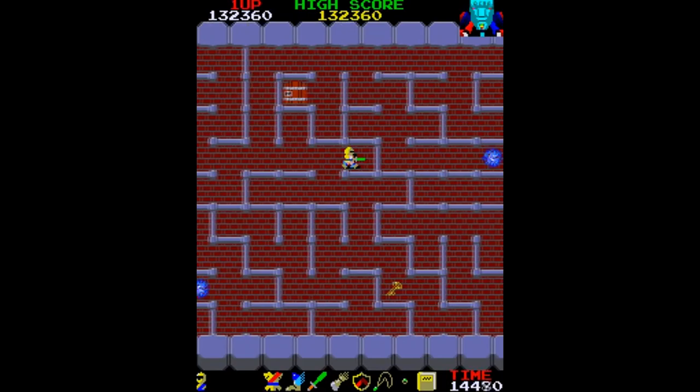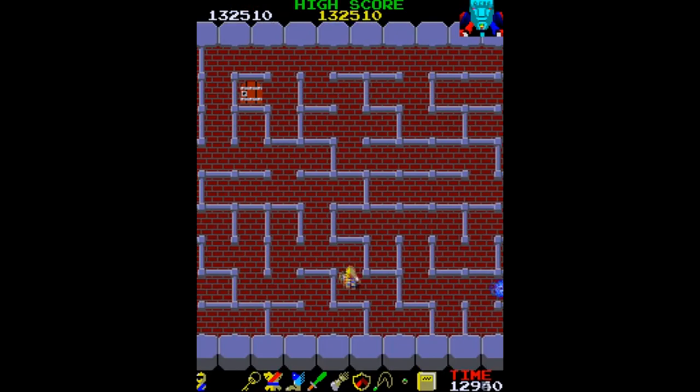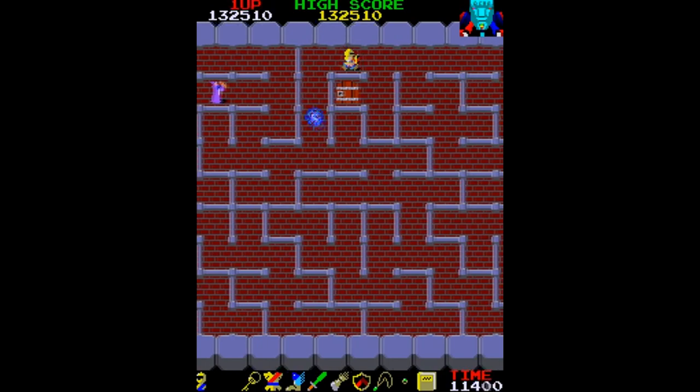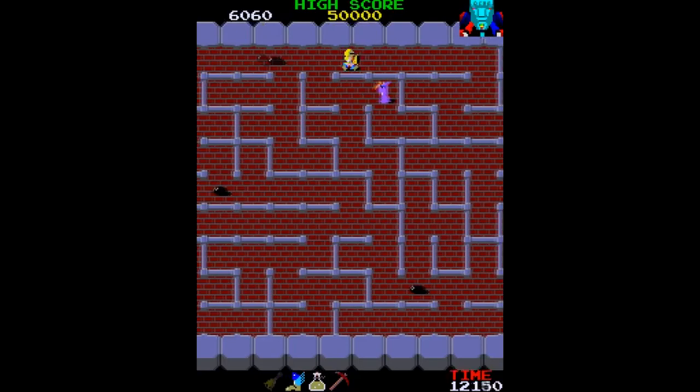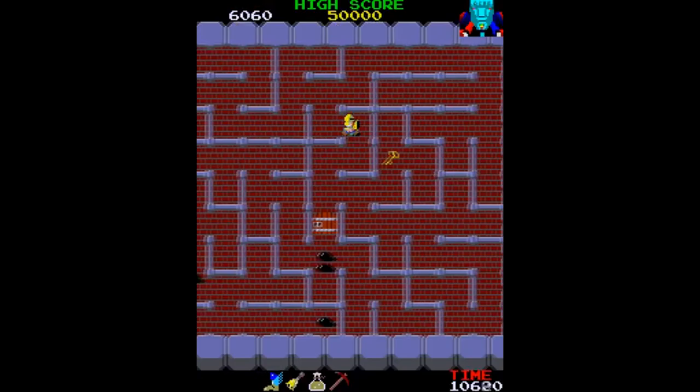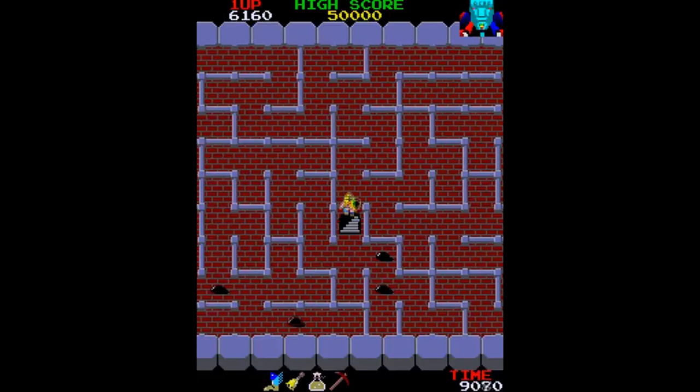The Tower of Druaga is an action role-playing arcade game. The player plays as Gilgamesh, who must climb sixty floors of the tower to rescue the Maiden Ki from an eight-armed and four-legged demon named Druaga. Druaga plans on using a blue crystal rod to enslave humanity. To climb the tower, Gilgamesh must find a key on each level to open a door to the next level. The tower is filled with enemies such as slimes, knights, ghosts, dragons, and wizards. Gilgamesh has a sword he can use to defeat these enemies.